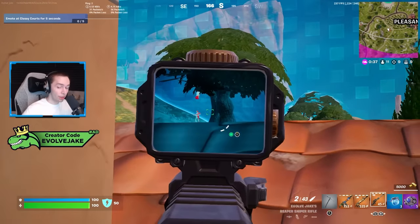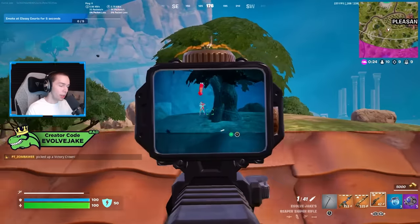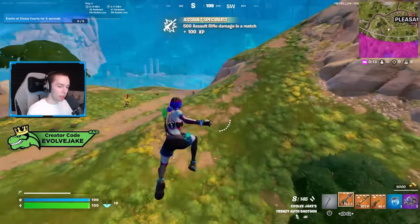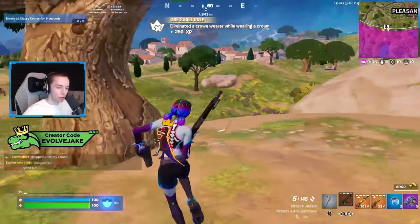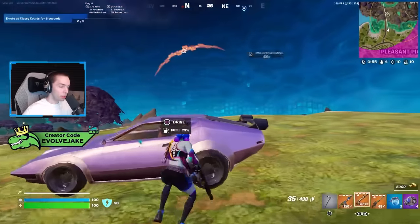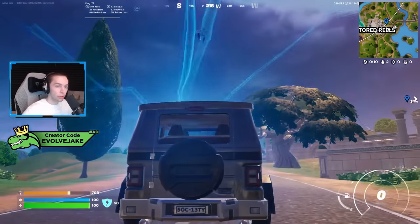With weapons becoming projectile-based this season, it's a bit harder to easily beam people out of the air. The same is true of attachments — in chapter four you'd find a red eye AR and it had a sight on it, whereas now you either have to find a warforged AR with a sight or visit the workbench. Some other easy counters: shield bubbles, because the lightning does not penetrate them and just bounces off. Also cars actually protect you from the lightning, which can be another potential solution.